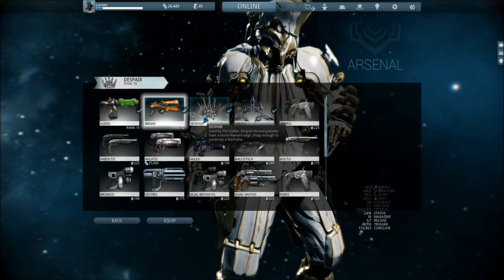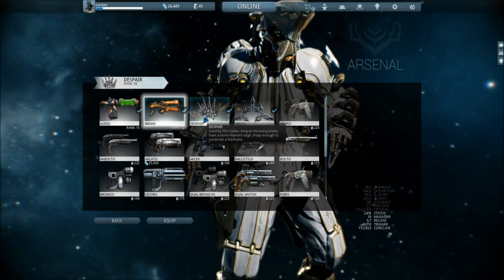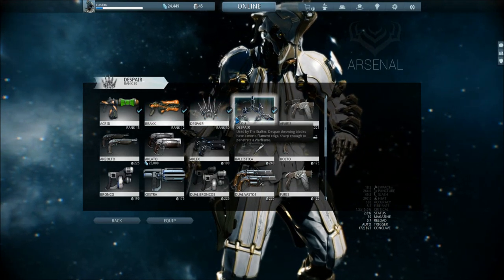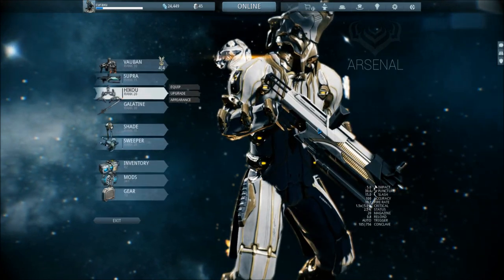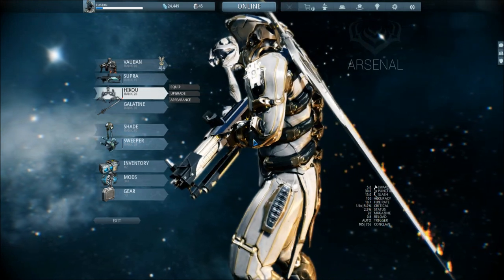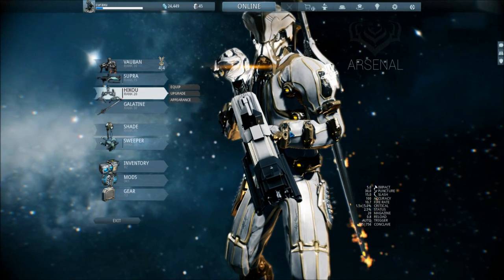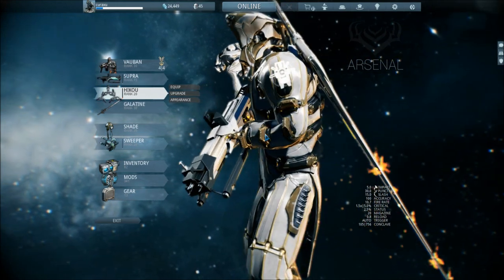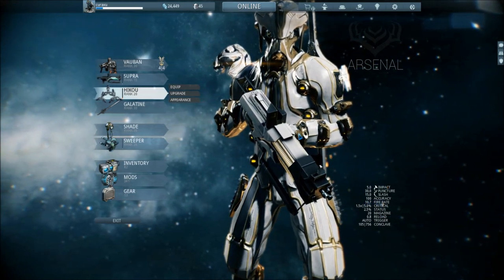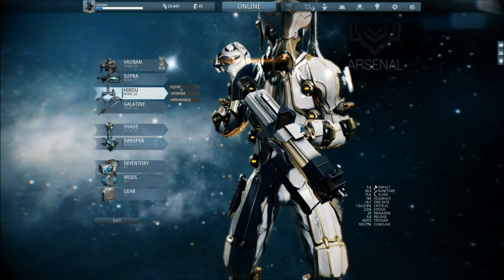Despair — I used this a long time ago and still now, if I have to do something with puncture against Grineer. Then you have the Hikou, which is basically the same as the Despair but with a much higher fire rate, double the clip size. So if you can hit your targets, you can take down your enemies twice as fast — but on the other end you will consume a lot more ammo.